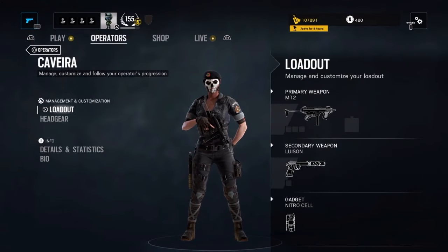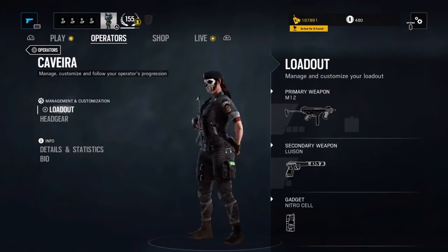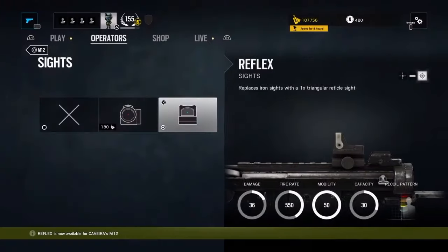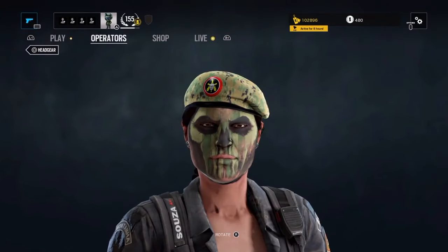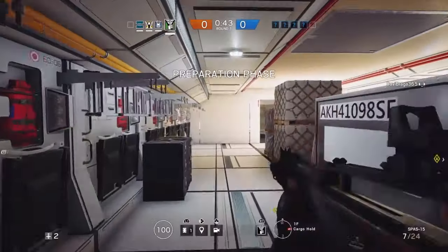I will start with the Defender Caveira, and I will not read all the weapon stats again because I already did in my previous video — if you haven't seen it yet, please check it out on the channel. I will only show her 3 headgears available so far: she has this default one, this other one that looks sick, and this green one that's not too shabby but it's just okay.